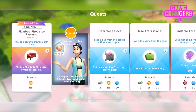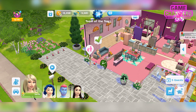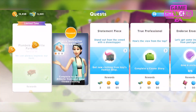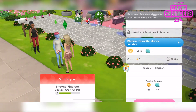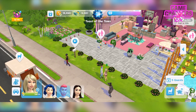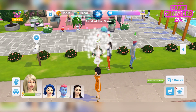Part 2 is to watch Plumbob Poo at pyramid tutorials for 25 simoleons — tap the couch for that. Part 3 is to discuss favourite dance movies. We'll discuss it with him, and we have to do this with 3 different sims. Done.